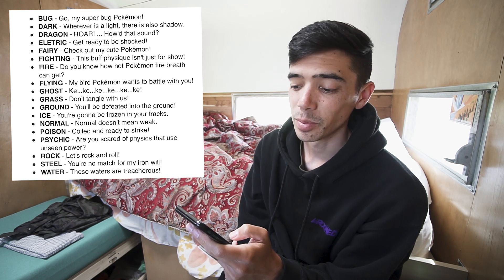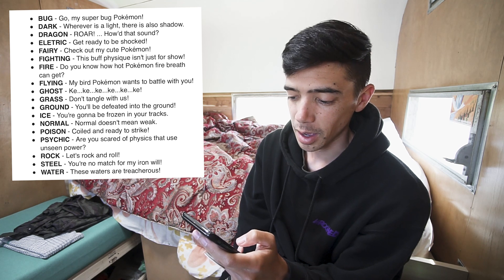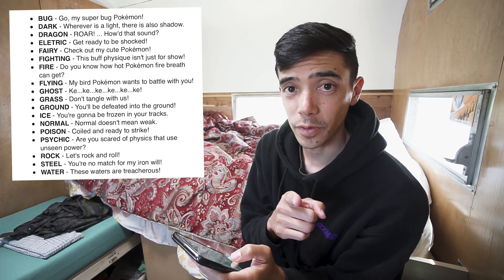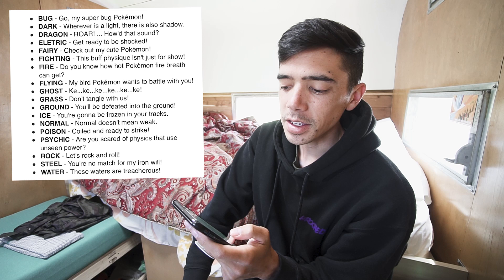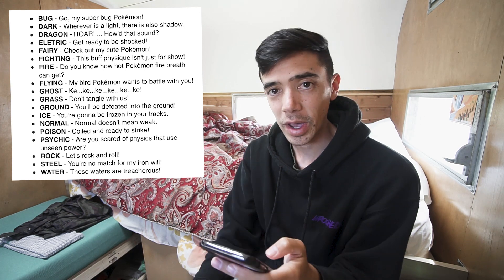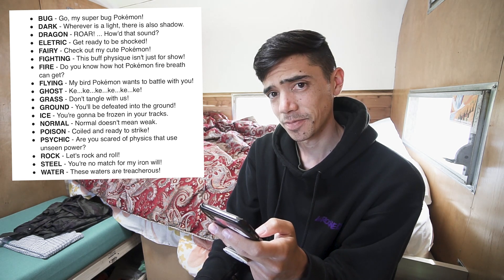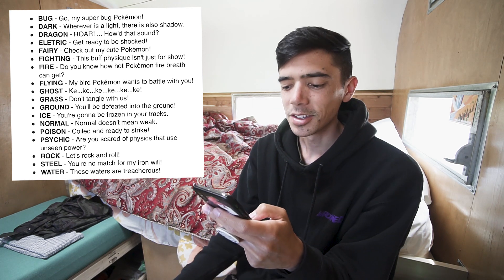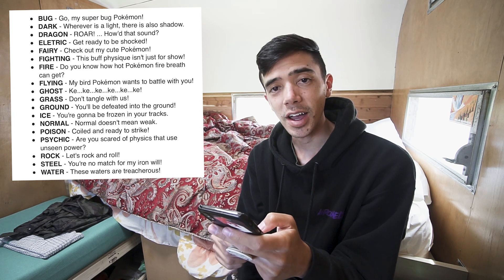"Go my super bug Pokemon" — that one should be pretty obvious: Bug types. "Wherever there is a light, there is also shadow" — that's Dark type. "ROAR" in all caps — Dragon types. That's what you want to look for if you're looking for that Shadow Dratini, by the way. "Get ready to be shocked" — Electric. "Check out my cute Pokemon" — not something I thought I'd hear Team Rocket say — that's Fairy. "This buff physique isn't just for show" — Fighting. "You know how hot Pokemon fire breath can get?" — Fire. "My bird Pokemon wants to battle with you" — Flying. Ghost is indicated by "Kiki kiki." That's a reference to the medium characters in the original Red and Blue first generation games. "Don't tangle with us" — Grass type. "You'll be defeated into the ground" — Ground type. "You're going to be frozen in your tracks" — Ice.